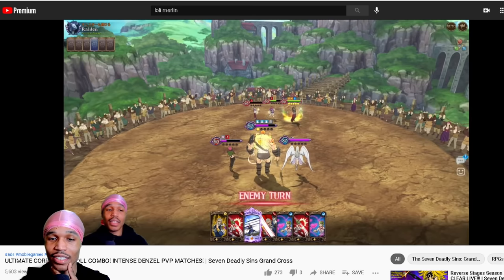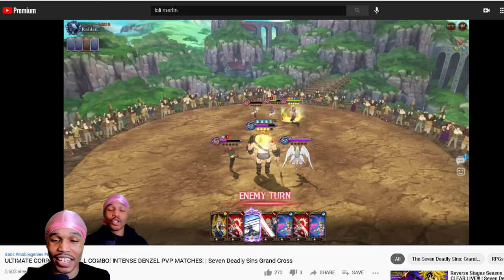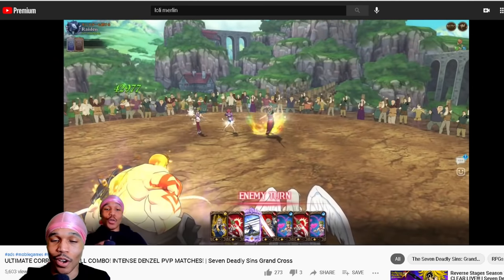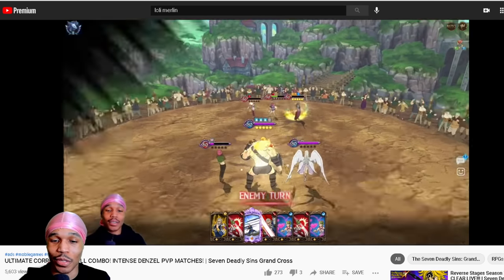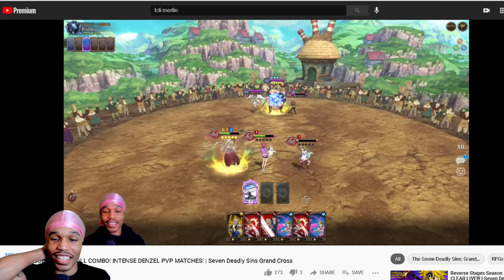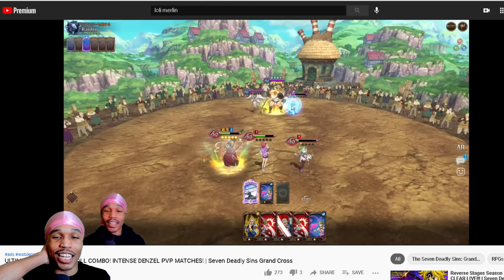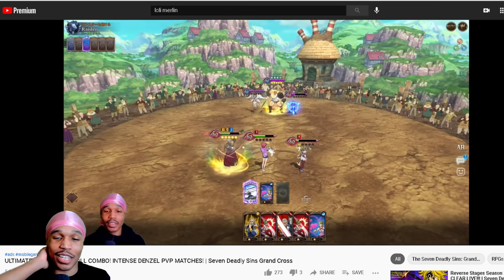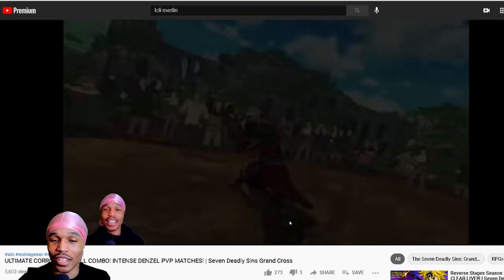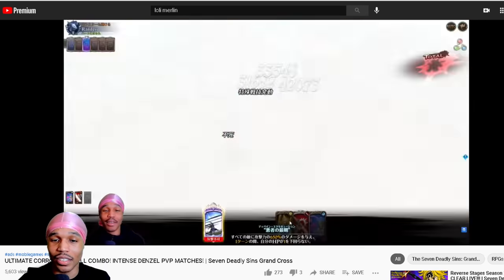That stuff was insane. I literally had my ultimate right there but it was just hard to play against this type of team. Then I memeed it — the guy didn't even kill me off and I was able to do this meme where I just ulted right here and then tried to do this with my taunt, just going for the memes. I literally wasn't trying to play for real because I thought it would be super funny to do that.